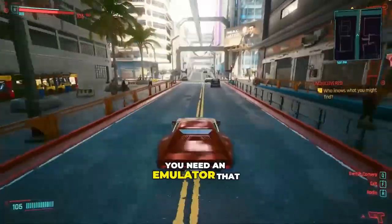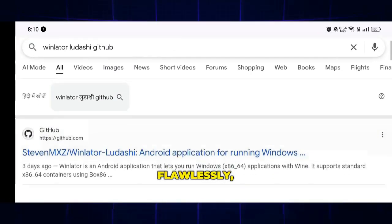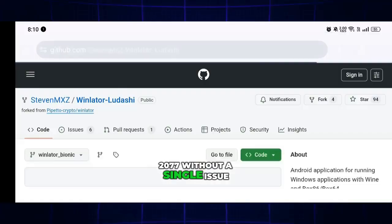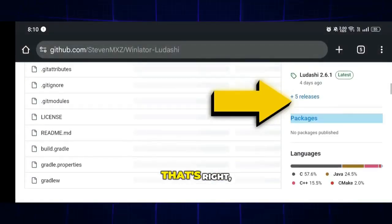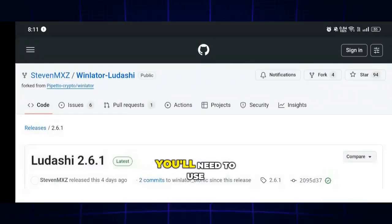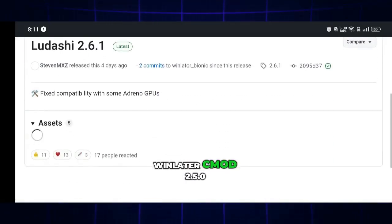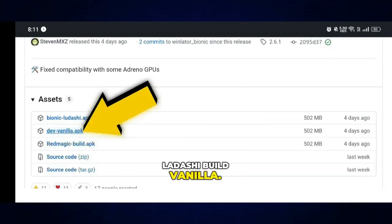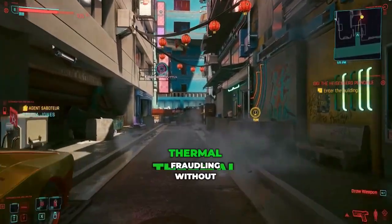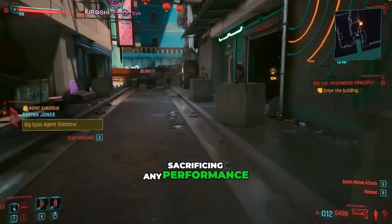First of all, you need an emulator that can handle this game flawlessly — the same one that players used to complete Cyberpunk 2077 without a single issue or overheating problem. No lag, no throttling, just pure performance. For that, you'll need to use Winlater Cmod 2.5.0 Ladashi Build Vanilla. This version is specially tuned for high-end AAA titles and helps manage thermal throttling without sacrificing any performance at all.